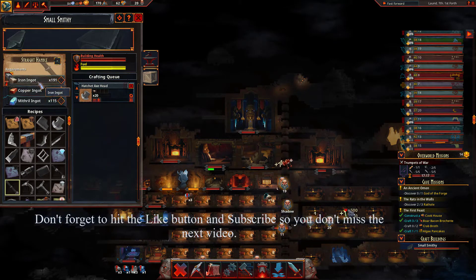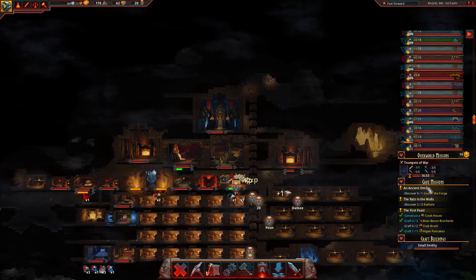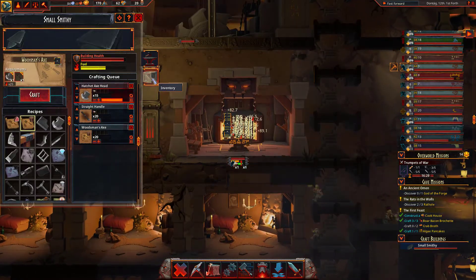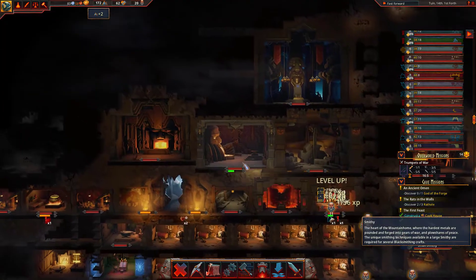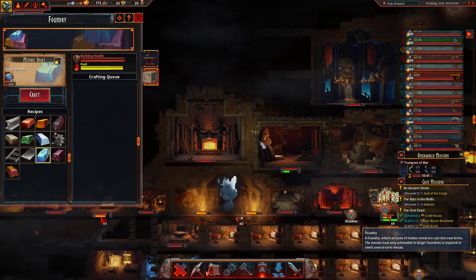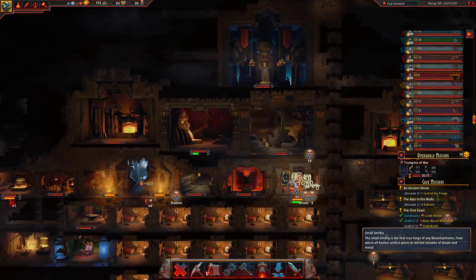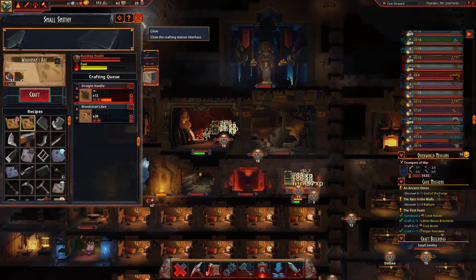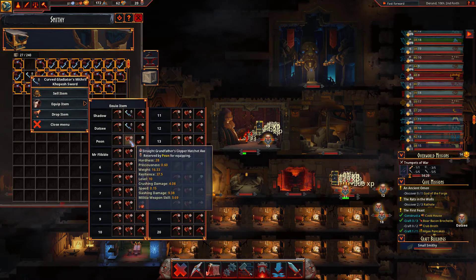Let's make 20 iron swords or axes so I have to keep making them. There we go, got those made. Now that they have already pre-loaded the swords, let's go ahead and finish these up. Now here comes our third sword going off to Peon.